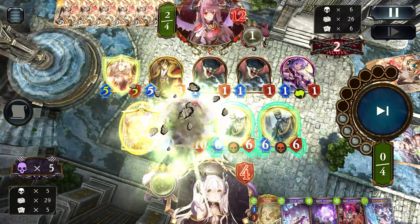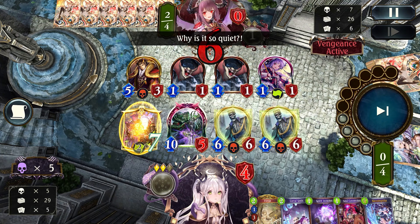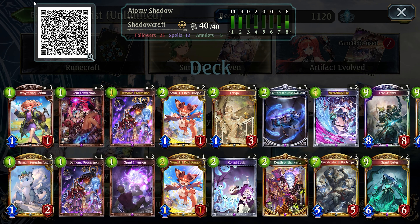As you can see, Atomic Death is simple yet effective. Let's go and take a look at the deck preview. First thing first, there is a QR code on the top left — you can just scan and copy it.